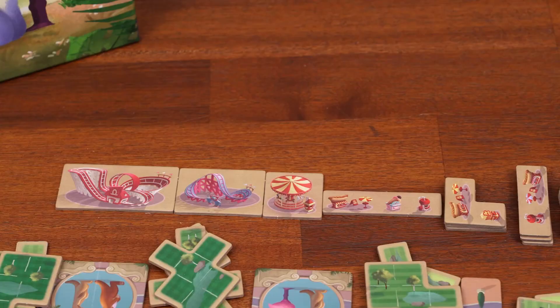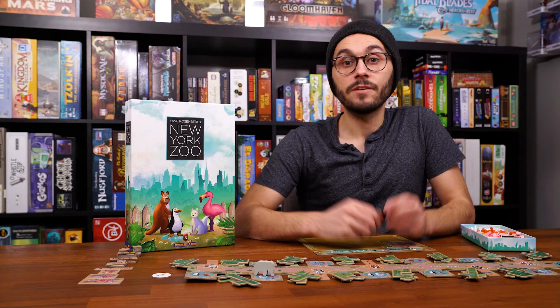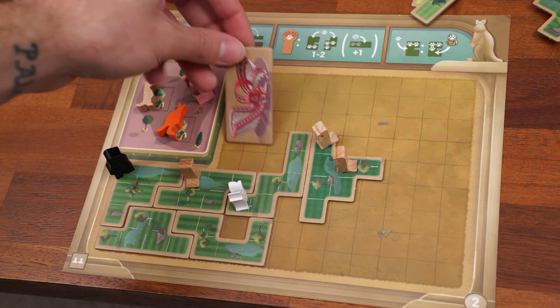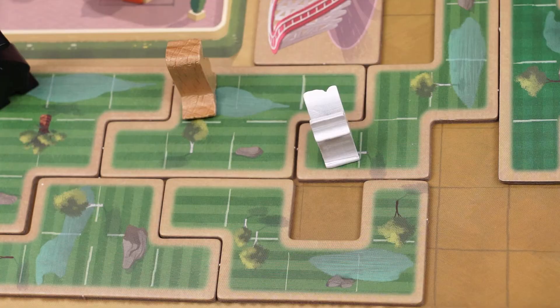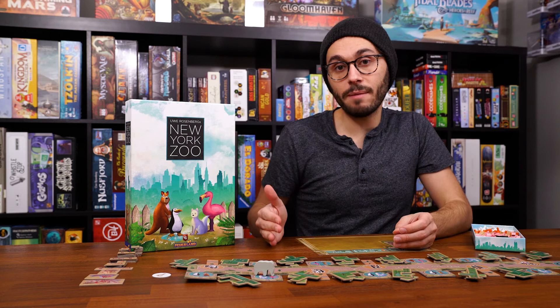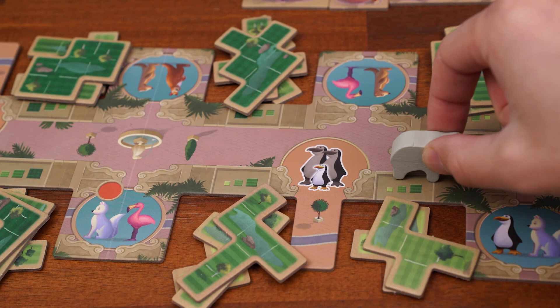Whenever the placement of an animal completely fills an enclosure, you empty that enclosure of all animals. If you have an empty house you can store one of those animals there. As a reward for completing the enclosure, you may take an attraction tile of your choice and add it to your board — these help you accelerate completing your player board. Generally you want to go for the biggest tiles available, but you also need to balance filling awkward gaps on your board, whether that's single squares or tricky L-shapes, versus taking the largest tiles to maximize progress.